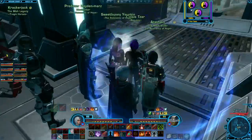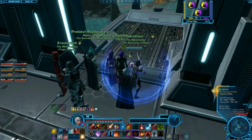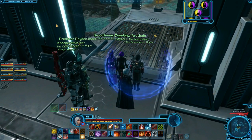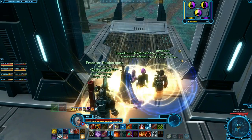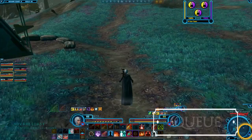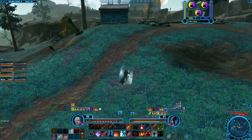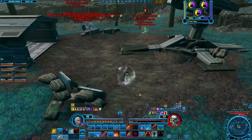PvP matches themselves are a lot of fun. You'll get thrown into a team of either 4 or 8 and be pitted against enemy players in either a deathmatch or a match with special objectives to conquer or defend. To queue up for a match, press the Republic or Empire icon near your minimap, then press Q. This will put you in the PvP queue, and once enough people have queued up, it will start a match and teleport you into it. You only have a short time to accept a match, so don't walk away from your computer while you're queued.